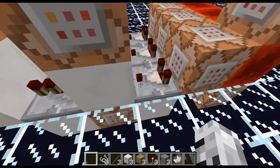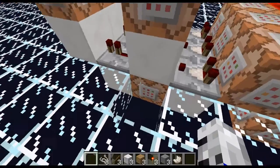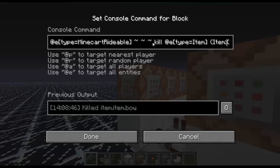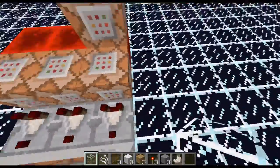When it finds the bow, it will activate this comparator. It will give the nearest player three sticks and three pieces of string. Then it will execute at the minecart writable's location and kill the item entity of type Minecraft bow. That turns it off because there's no longer a bow there. You can just throw in another bow and get more items.